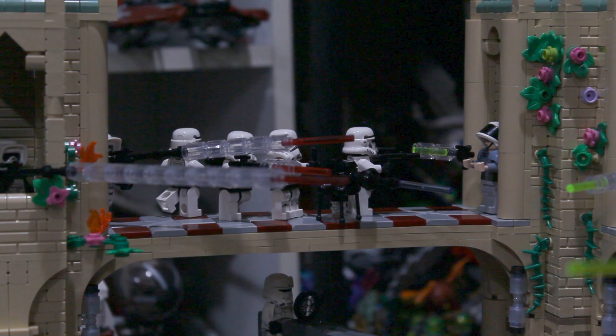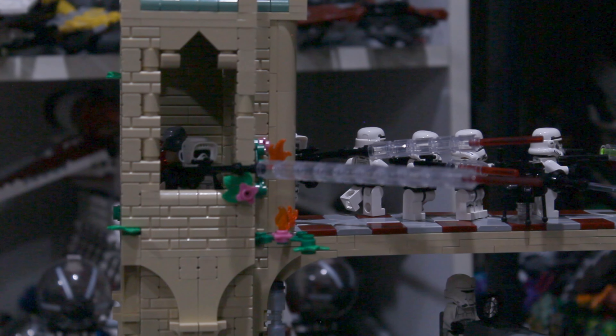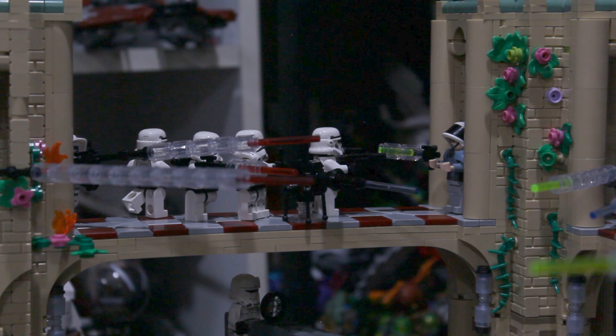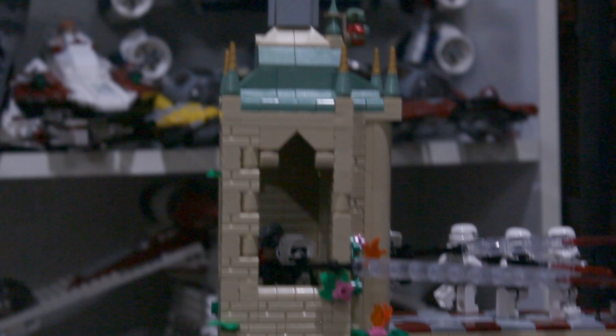Moving over to the Imperial bridge, you can see out of the top of this tower I've used scout troopers as the sniper figures. It would be cool to get those recolored in light bluish gray for an Imperial sniper figure, but for now they make do, which is fine. Among the bridge there are more stormtroopers rushing to action, as well as an Alderaan guard — using another one of those shoulder pad pieces from the Buzz Lightyear sets.